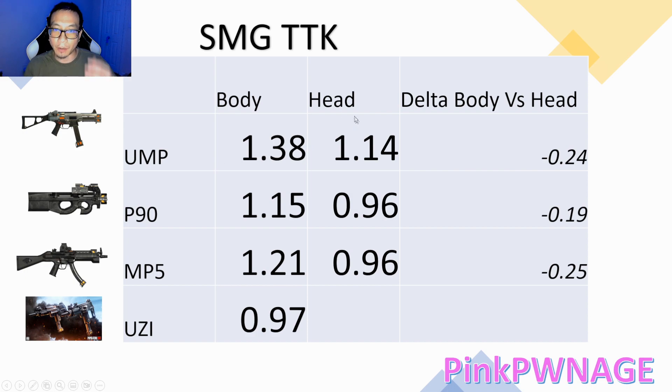When you are shooting with headshots you get a 1.14 second time to kill, assuming you hit all headshots — and that's not easy with any gun unless you're point blank. With these kinds of weapons you're usually mid-range, so 1.14 seconds is not bad, but 1.38 is really really bad. The UMP has the worst time to kill of the SMGs.